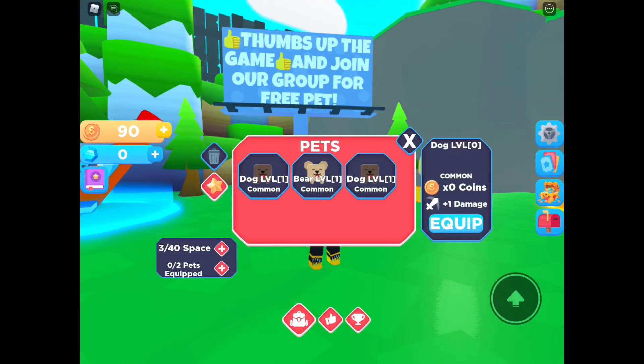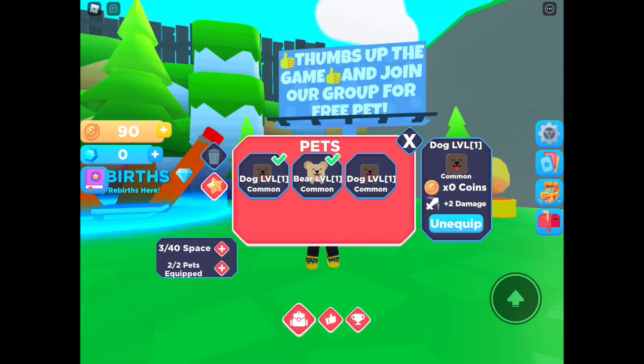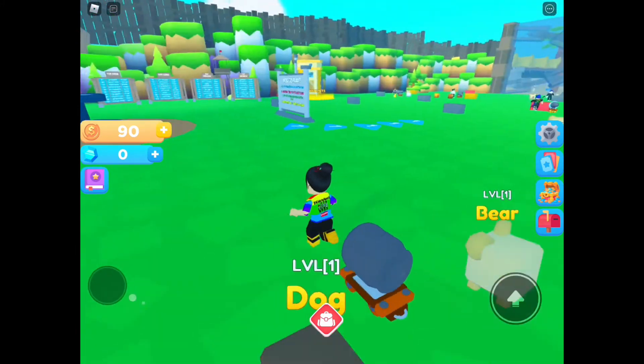Let's go to our backpack and equip, equip, equip. I can only equip a certain number — that gives plus two damage. Oh, what does it mean to make it a star? Oh, higher rating! So you can have two pets equipped at once.